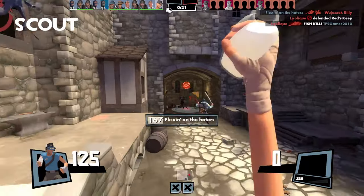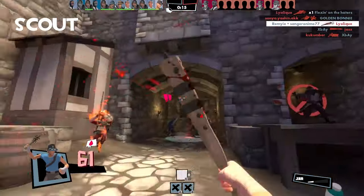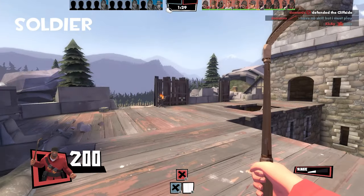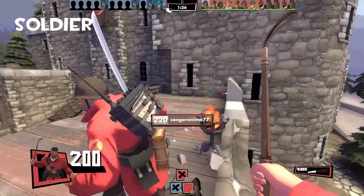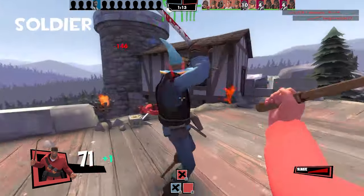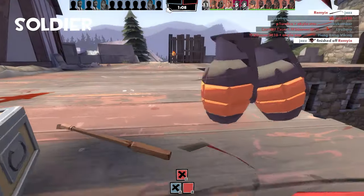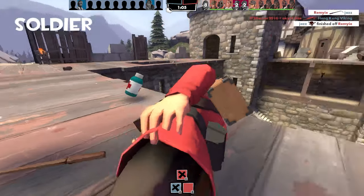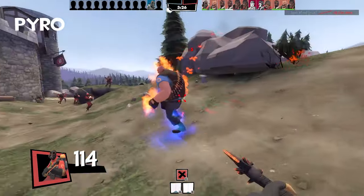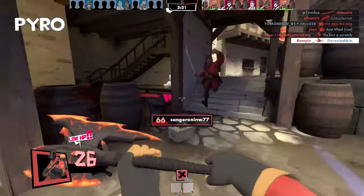As Scout, you can milk people and use the Boston Basher for extra damage. You shouldn't be heading first into the enemy — instead, flank and use hit-and-run tactics. Soldier has banners and the best melee in the game: the Disciplinary Action, which has the highest range with random crits enabled, and gives a speed boost when you hit a teammate — so Soldier is pretty good. If you combine all three banners, you can basically become gods. Pyro has a decent melee spot, but any other class does its job better. Only play Pyro if you're going for gimmick builds.